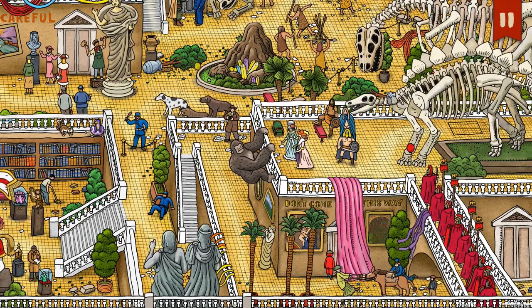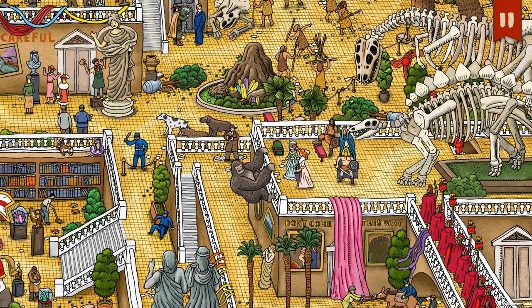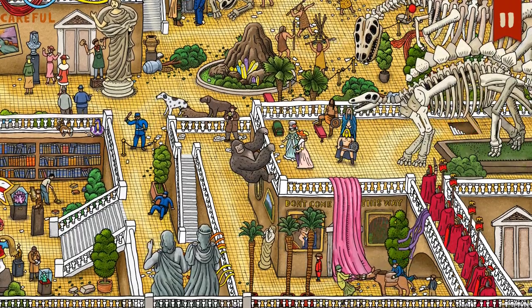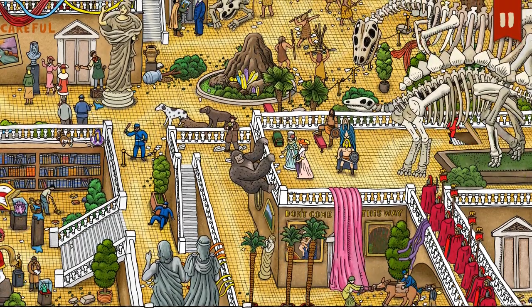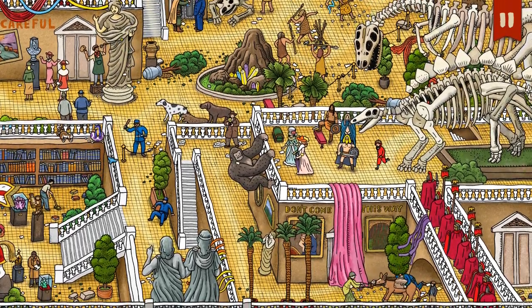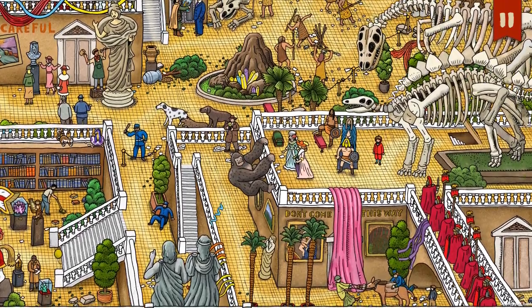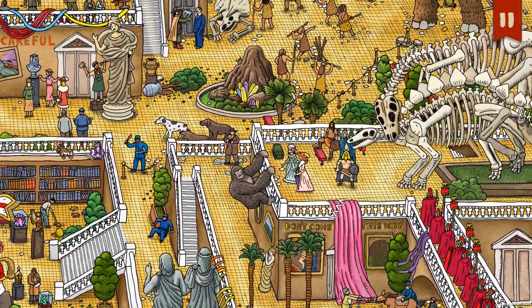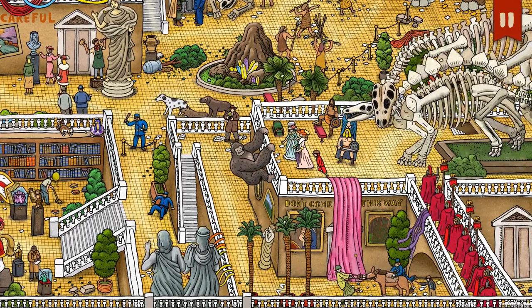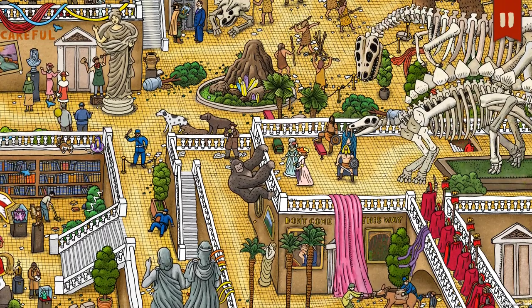There's a tug of war happening here. Apparently the dinosaur skeletons are starting to move. There's a gorilla there. Let's try to look at everything first. It is chaos, but it's fun. Oh my god, there's so many things to see.